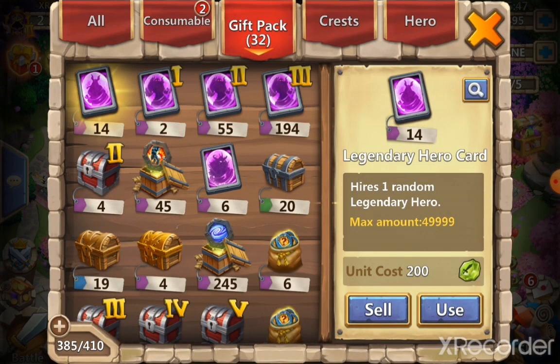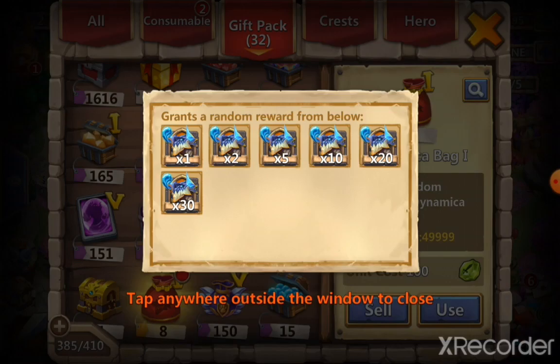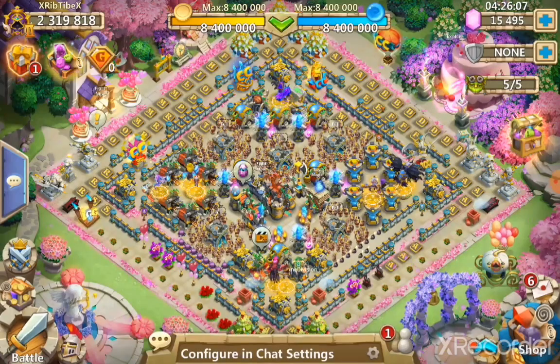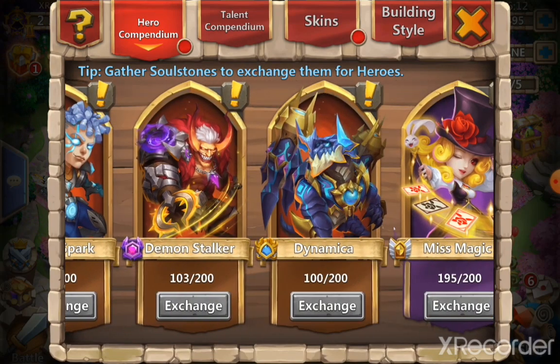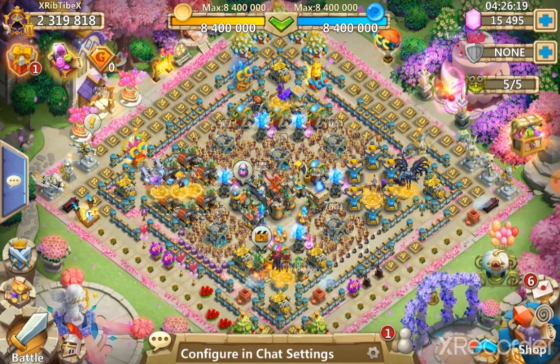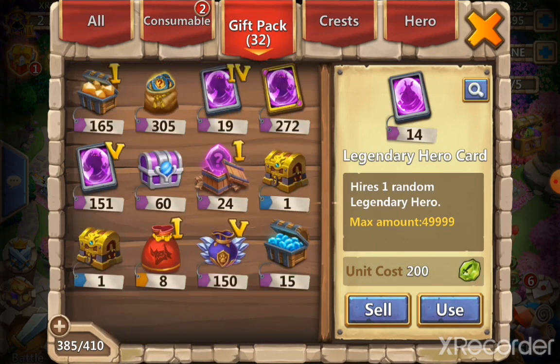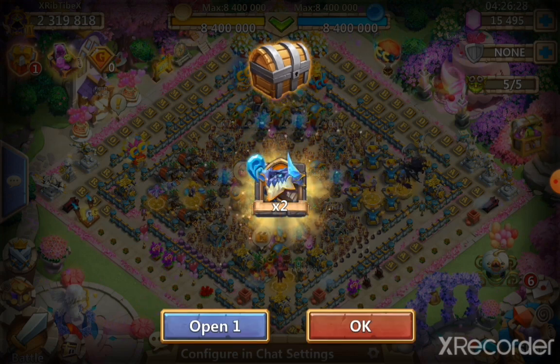Now for the partial main event — we've got two more accounts to go through. I'm gonna open these one at a time. If we get a 30-drop on any one of these accounts, I'll open the rest all at once. Let's see how many Dynamica soul stones we got — we've got a heart sitting in the warehouse. Let's go one by one.